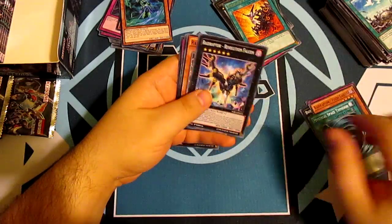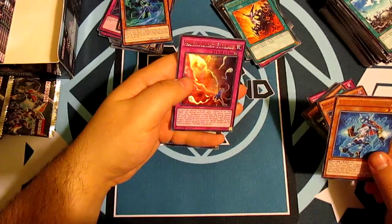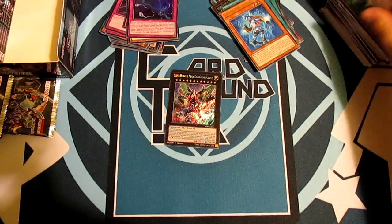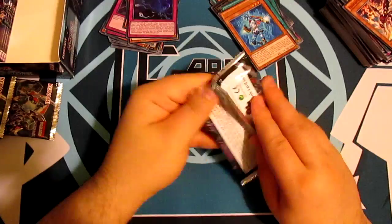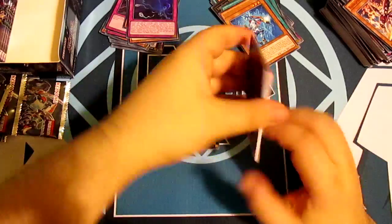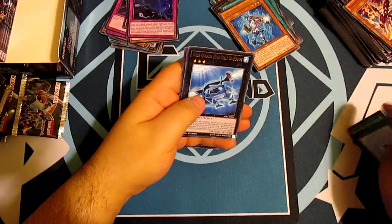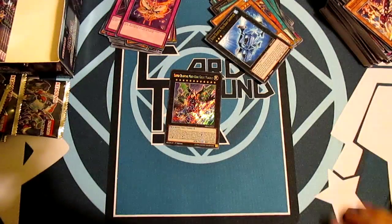Pack sixteen: Mystical Space Typhoon, Super Quantum Blue Layer, and Phantom Knight's Fog Blade for our holo — sweet. We have five more packs left in this box, guys. Still no sign of our First Tricks but we haven't given up hope yet. Pack seventeen: Super Quantum Mech Beast Grand Pulse and Xyz Reborn for our holo.